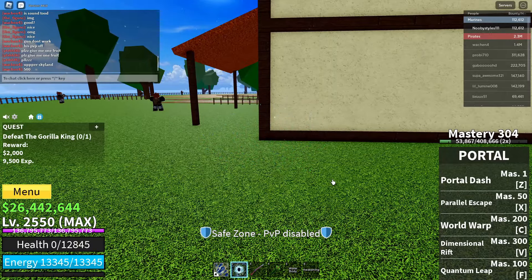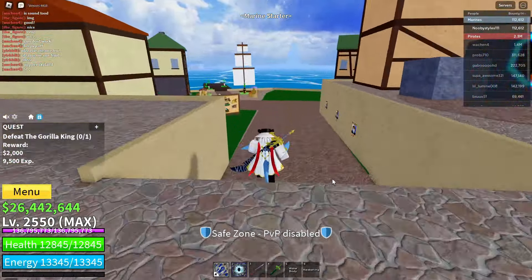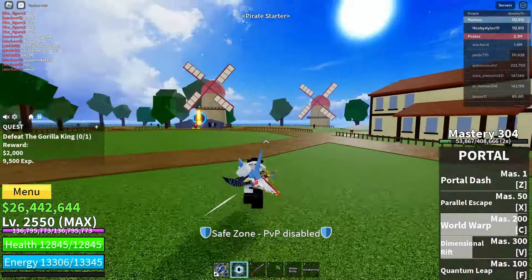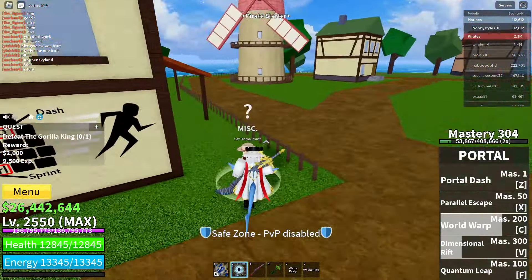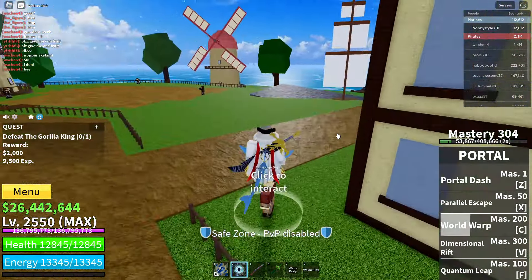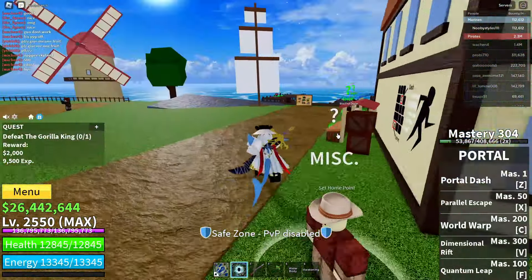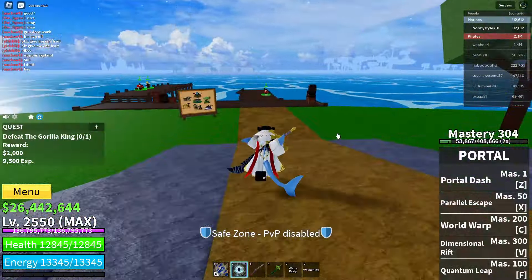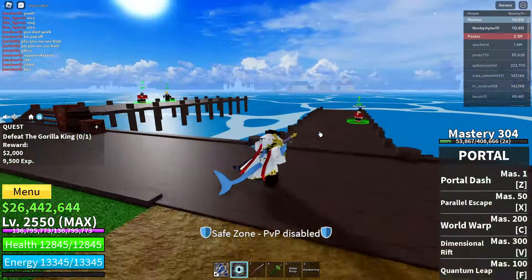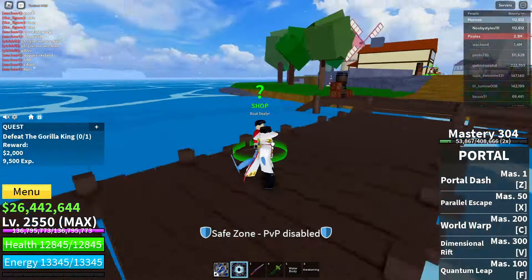After you respawn, go over to the spawn point guy and set your home point right here. This isn't part of the glitch — I just don't want to travel all the way back here from the marine start area every time. So set your home point here if you haven't already.